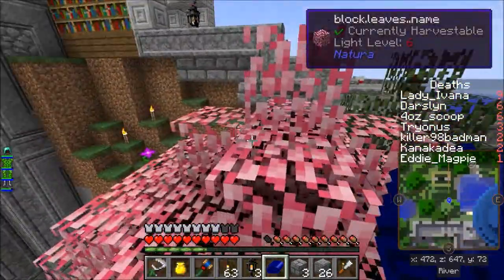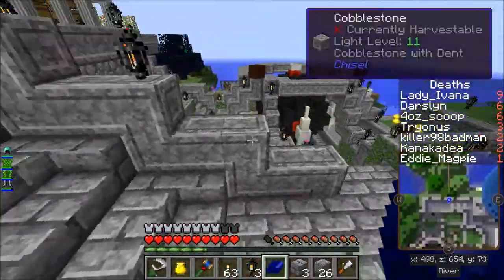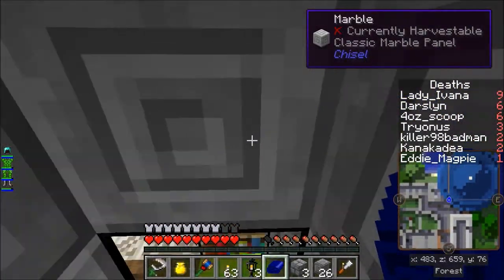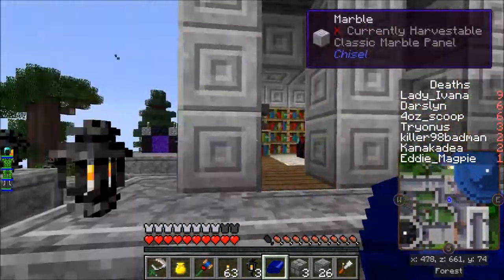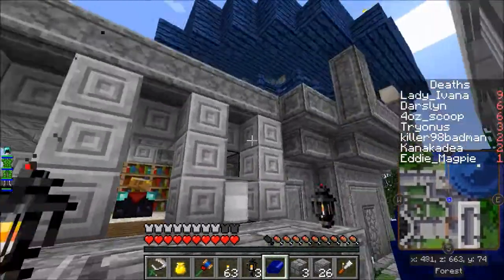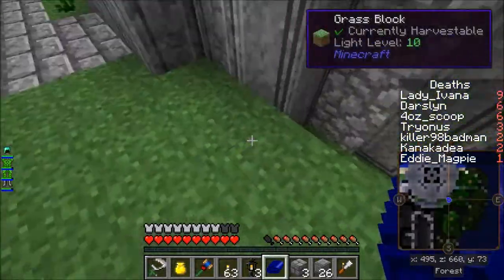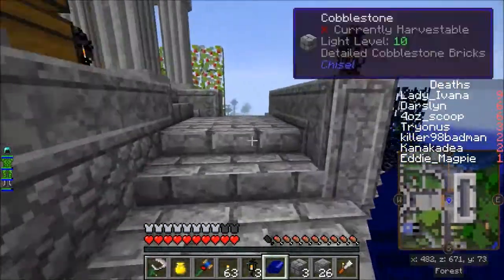It's either there or I move the enchanting table somewhere else, which I've been thinking about. But it's quite nicely set up there at the moment, and it kind of fills that bit. It kind of looks like it's been pushed in together, which is what I'm after - pushed into the mountain, pushed in amongst the buildings kind of look.